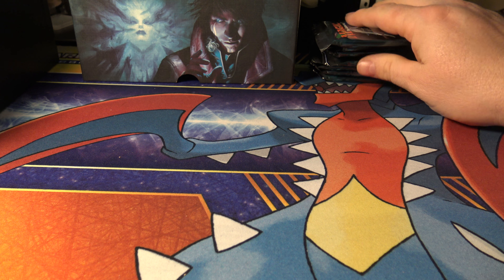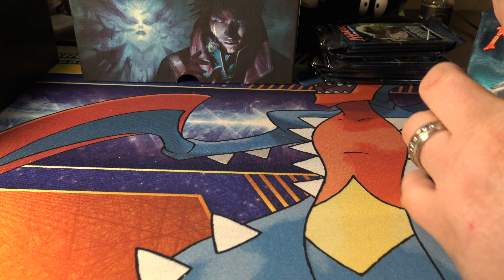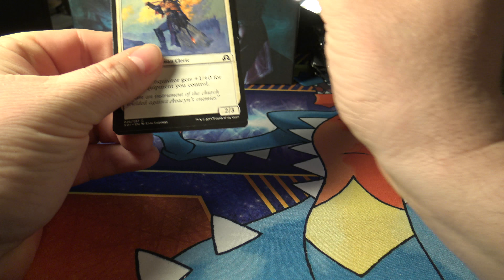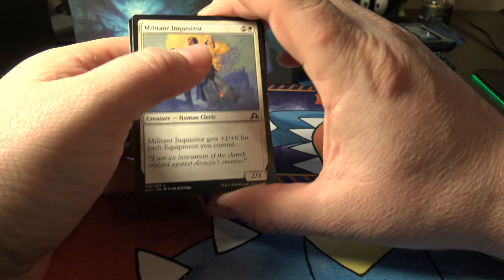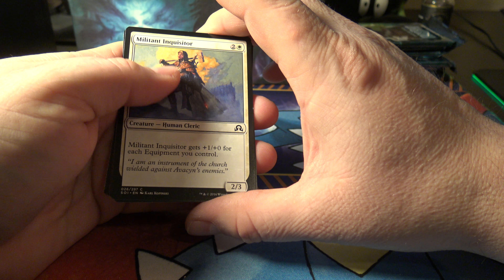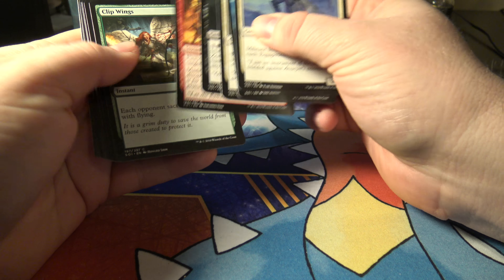Before I get into the packs, I'm going to open up the price list. I looked these up before I bought it and there's some cards in here worth a little bit of money. The most expensive one looks like Myheri at $22.46, then Archangel Avacyn at basically 20 bucks, then an 11-dollar Jace, nine dollars, eight, seven, six - so there's a lot of cards worth a little money. Hopefully we get some of them.